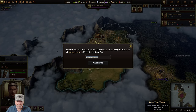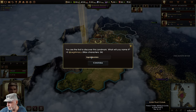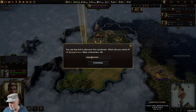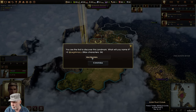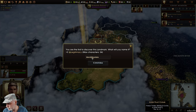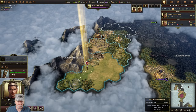I'm the first to discover this landmark - what will you name it? Let's find another one of my subscribers, one that comments a lot. We have a new guy, Marcinios. So this is going to be the Marcinios Mountains - confirmed.